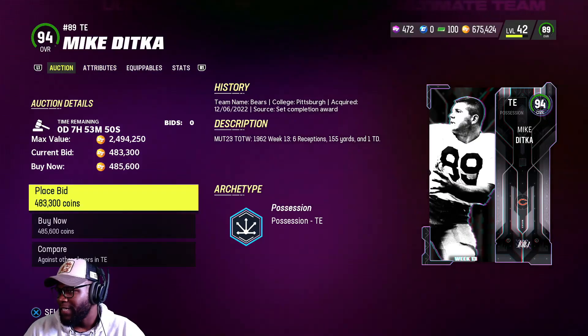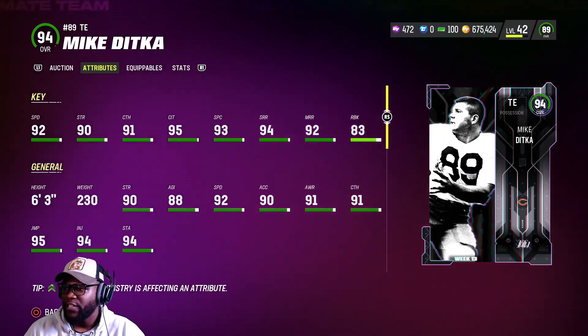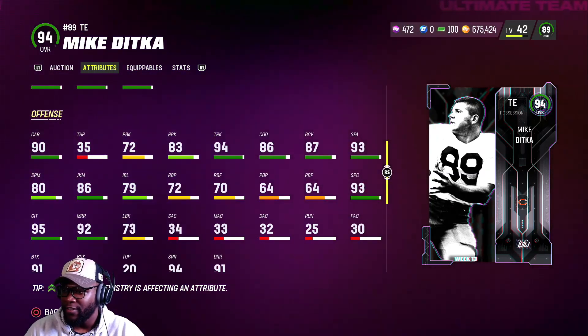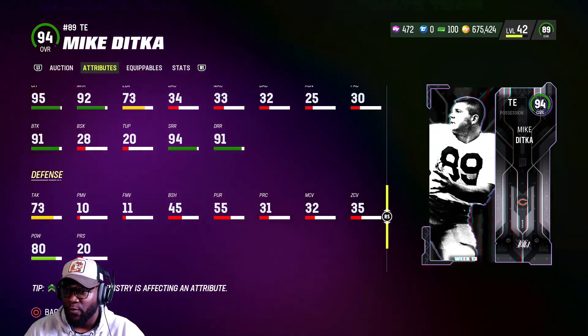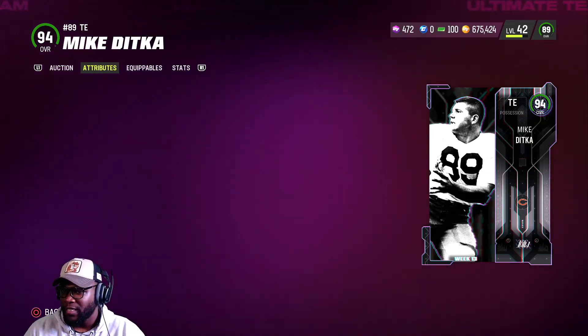Mike Ditka is a possession wide receiver — 92 speed, 6'3", 83 run blocking which is really good, 91 catching, 95 jumping, 94 trucking, 93 stiff arm, 86 COD, 95 catch in traffic. Good route running overall — deep route running, good route running altogether. Pretty decent card, not bad.